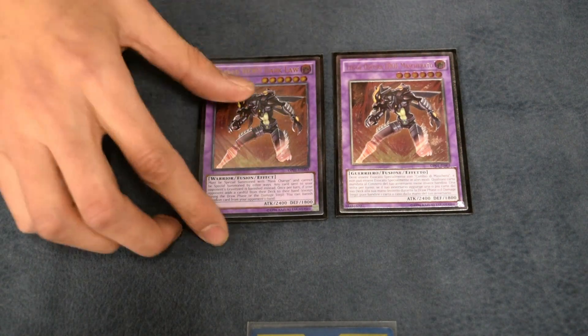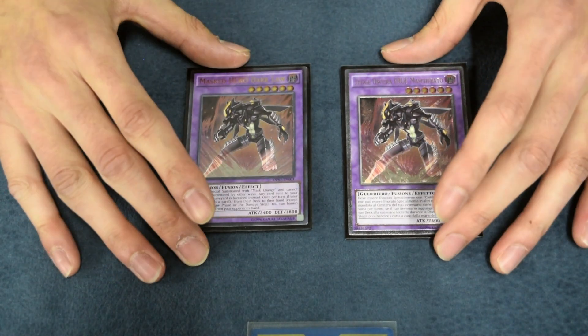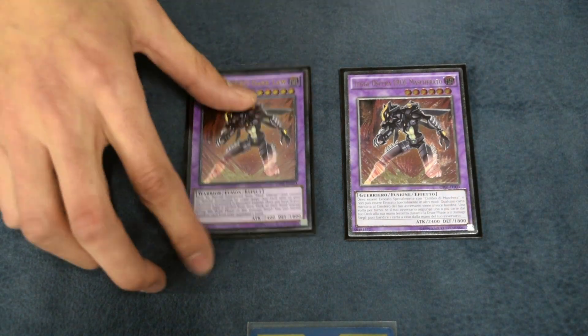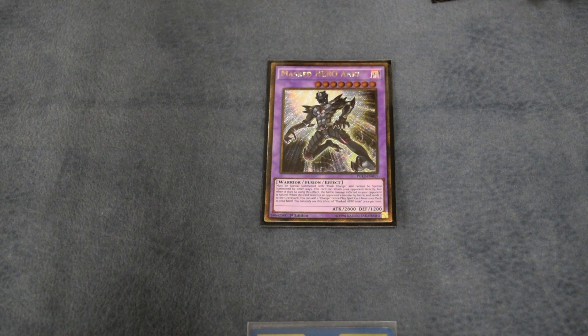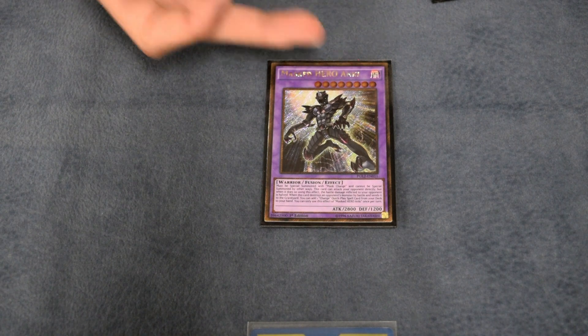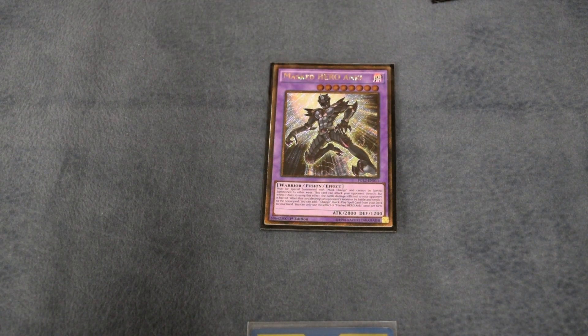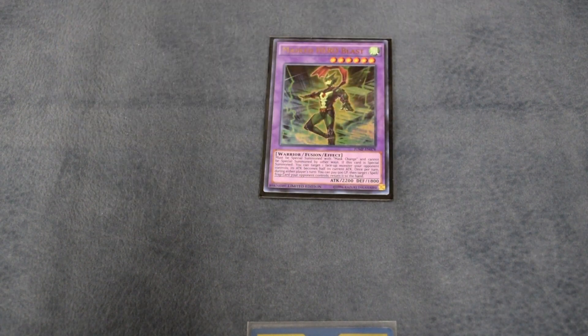For the extra deck, I run two Dark Law — broken. It's not a once-per-turn, so if you have two Mass Change and your opponent searches twice, you get to banish two cards. One Anki — this comes up because if you double draw Mass Change and your opponent stops you, you're going to want to go into Dark Law and then Anki just to make the perfect 8,000. One Blast, just to dodge Shadows, and he's back row removal as well.